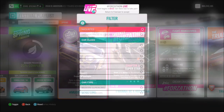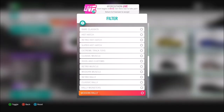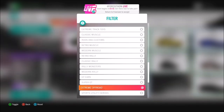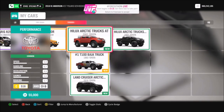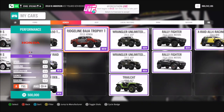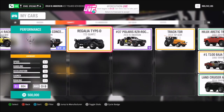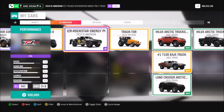Without further ado, let's get stuck in. First of all, I just went and filtered all of my cars to show the extreme off-road vehicles. You might have a lot or maybe only a couple, but you can also filter in the auto show as well if you don't have any and go purchase one. There are quite a lot in the game and quite a lot to choose from.